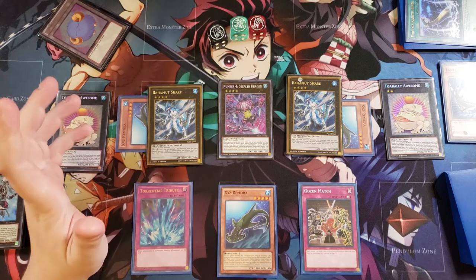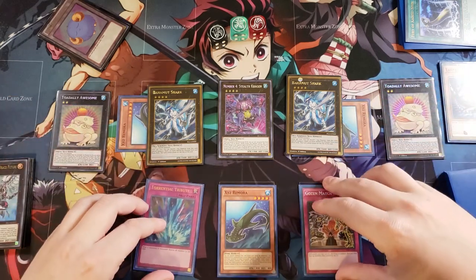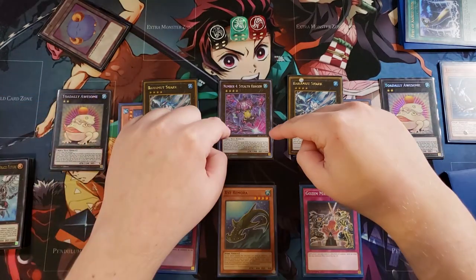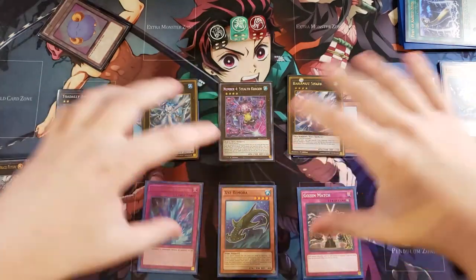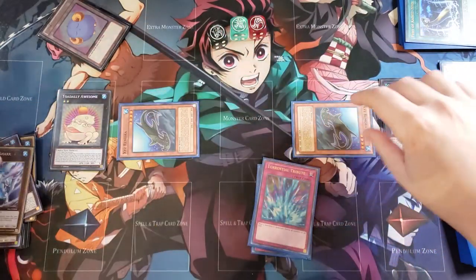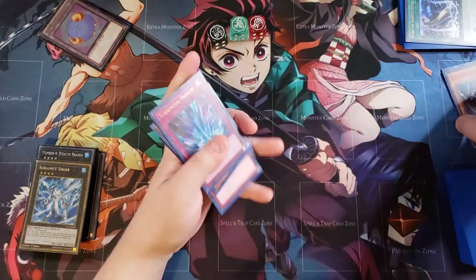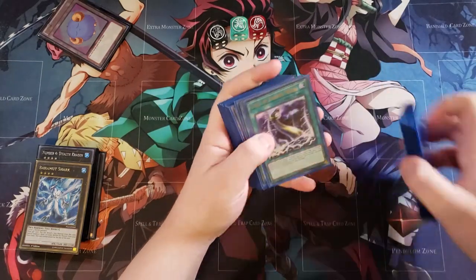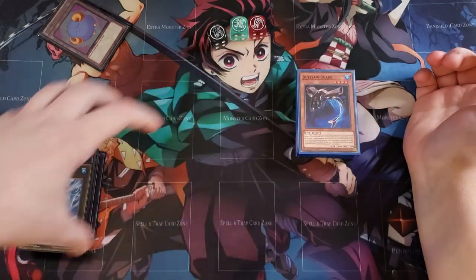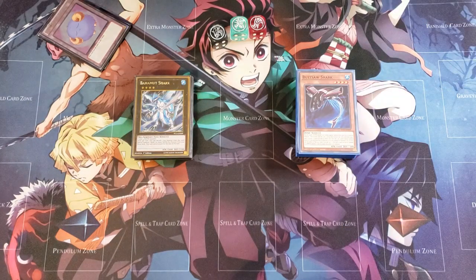That's going to do it for this test hand video — I think I've proven this deck can pull off what it needs to. I really love this deck, it's super satisfying with the symmetry: double Remorae, double Bahamut, double Toad, Number 4 in the middle, and two traps in the back. Don't forget to like, comment, and subscribe. Let me know in the comments what you think of this deck and whether you think it'll get even more powerful with the new Legendary Duelists support. We'll see you in the next video!